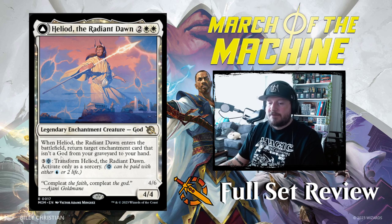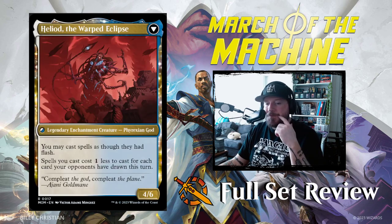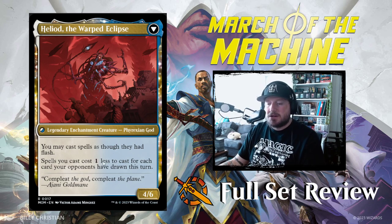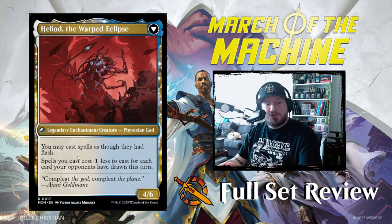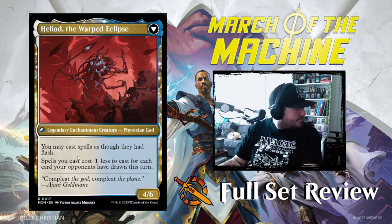You pay 3 and a Phyrexian Blue to transform Heliod (activate only as a sorcery). It turns into Heliod the Warped Eclipse — a legendary enchantment creature Phyrexian God. You may cast spells as though they had flash, and spells you cast cost 1 less for each card your opponents have drawn this turn. So every time your opponents draw, your cards get 1 cheaper. That's pretty handy.